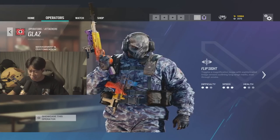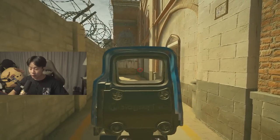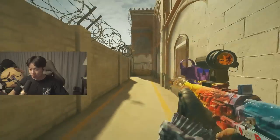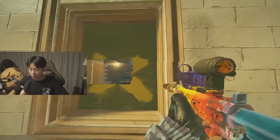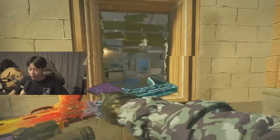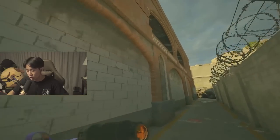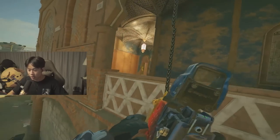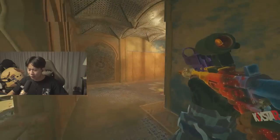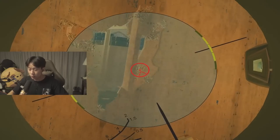Moving on to Glaz. After his recent buff, he has the Gonne-6 and grenades, and you can also run the Bearing-9 if you want. If you trust yourself with the DMR or sniper, you can go close or long range. I recommend running the Gonne-6 if you trust your gun ability, because now you have three destructibles like Zofia. You can use two grenades below and then come up and use the Gonne-6 to clear something like a Banshee, making you a fragger with a lot of utility.